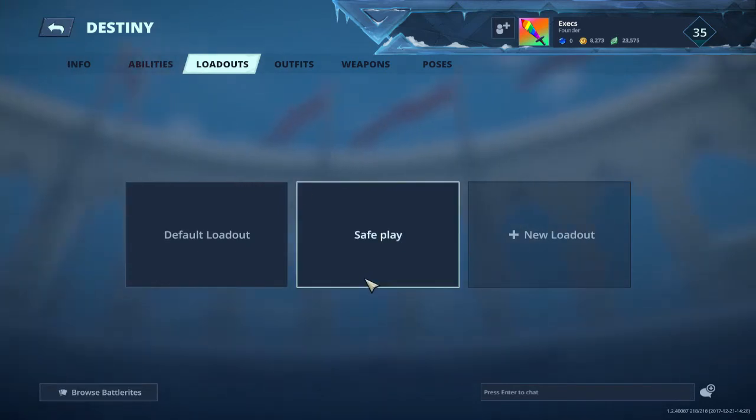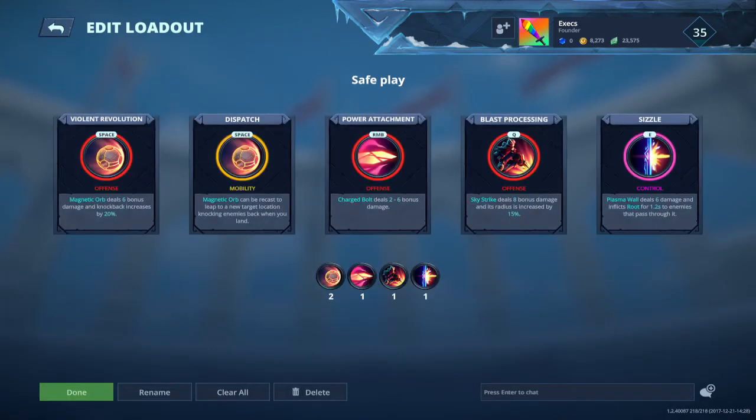Let's talk about the build. I named the build Safe Play for a reason because it's actually focused on your repositioning skills like your Magnetic Orb and Sky Strike. Your main way of damaging would be hitting those charged M2s. Let me explain the build.